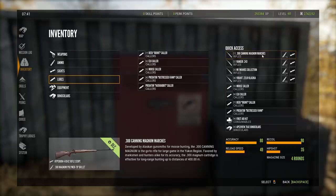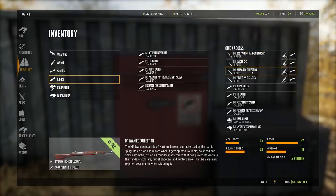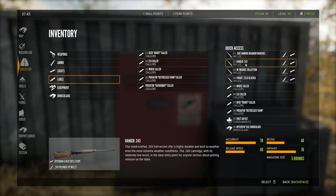You have the 300 Canning Magnum, a class 7 to 9 weapon — use this to shoot every animal higher than class 7. Then you carry the M1. The reason you choose the M1 over the 30-06 is because it weighs less. If you don't care about scent eliminator and first aid, you could swap the M1 for the 30-06, but the M1's lower weight is why I prefer it. Use the M1 for animals in class 4 to 6, and any class 7 or 8 animal is taken care of with the 300.